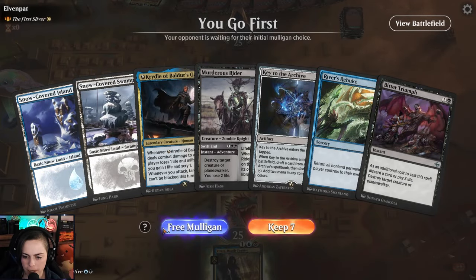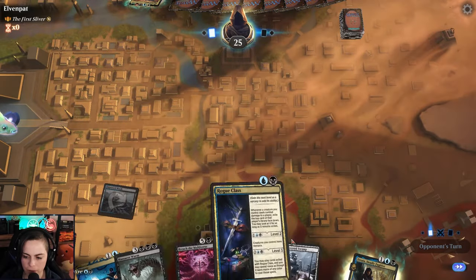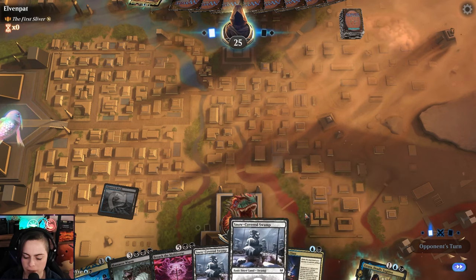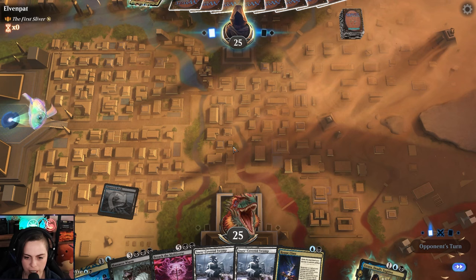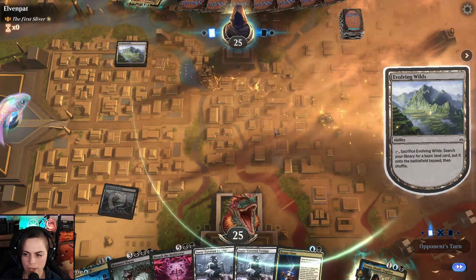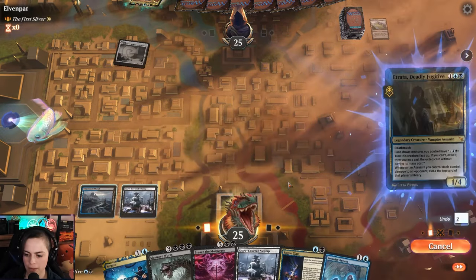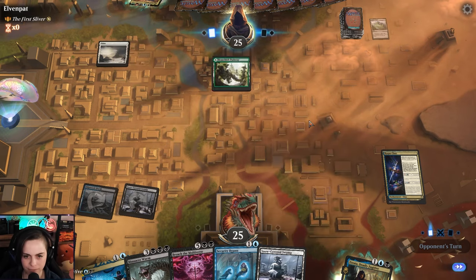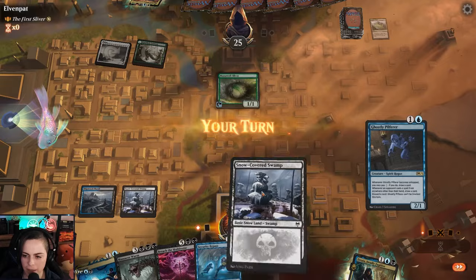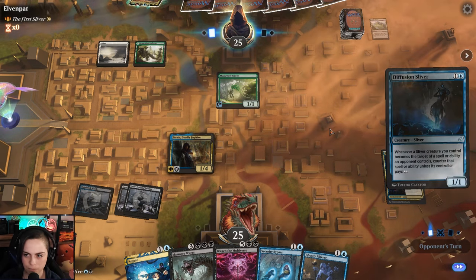Oh joy, the first Sliver. I do like Bitter Triumph but I want more mana. We have Negate, Reach the Multiverse — these are fun cards. I'm still worried about the speed overall, but maybe we'll be okay if we get Rogue Class in and our commander doing shenanigans. The first couple turns Slivers is usually trying to ramp, so hopefully we can take advantage of that. Evolving Wilds. Boom — oh sweet, we got Security Bypass. Wait, what am I doing? I got too excited, I was on turn three already.